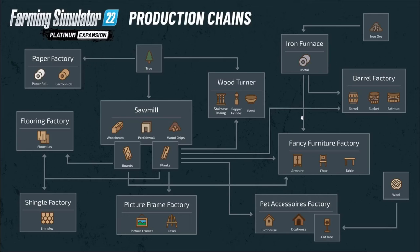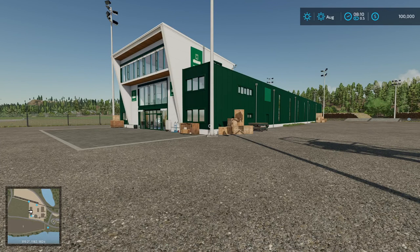G'day it's Jay and welcome back to Derriere Farms where we're going to take a look at how the sawmills work in Silver Run Forest, because they are an integral part of the production chains as you can see from this diagram, but they both work a little bit differently. This is very important because the two sawmills work differently and they're a little bit different than the sawmills in the base game.